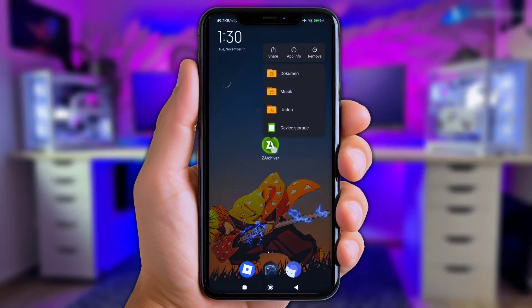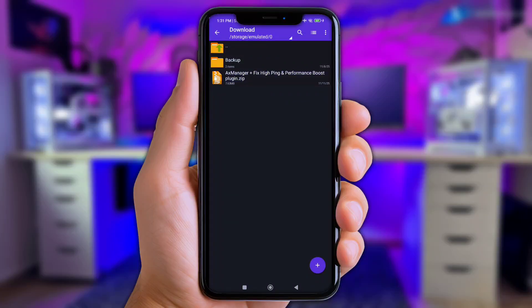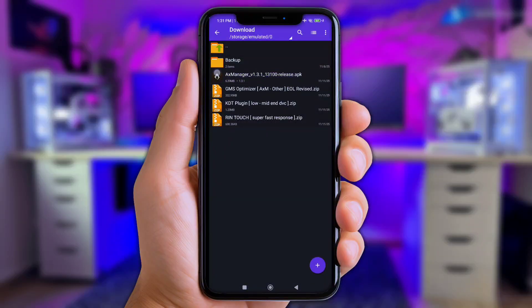First of all, let's open the Zarkiver app. Next, go to the Download folder. Now click the file you've downloaded, then extract it here. And now simply install the new update Axe Manager app.